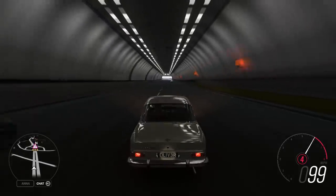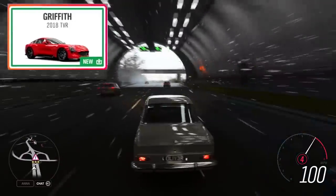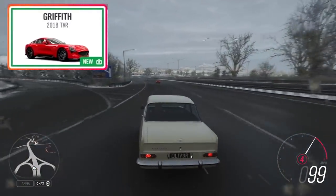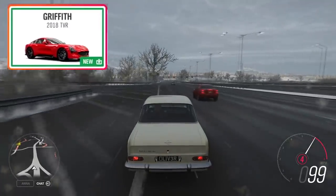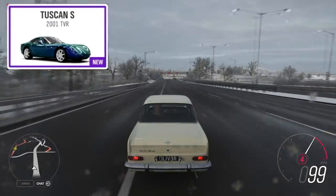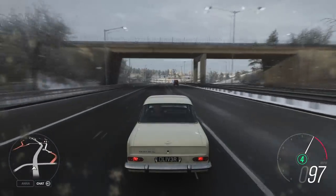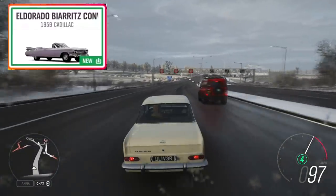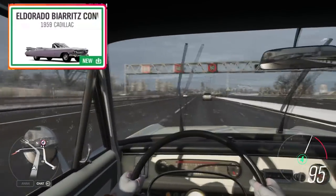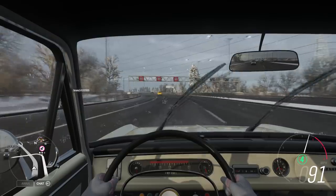For the other cars, there are six to talk about. We've got the 2018 TVR Griffith, one of the newest cars we're getting — probably the sportiest of the bunch, looking forward to that one. Along with that, we're getting the 2001 TVR Tuscan S, available through a seasonal championship. Then there's the 1959 Cadillac Eldorado convertible — a huge car, and this appears to be a Car Pass vehicle as well.